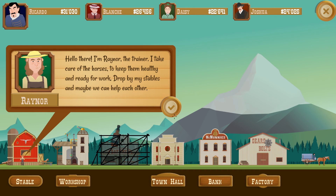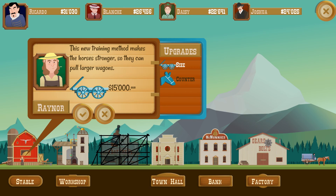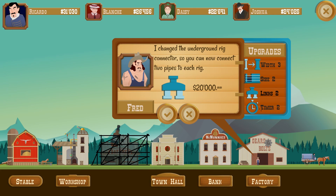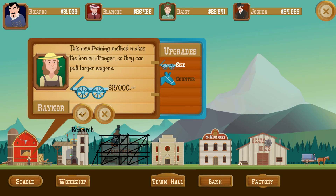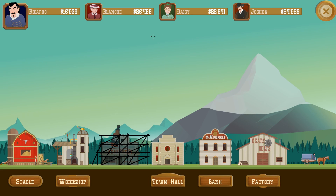Alright, looks like we have a new option. Let's check out what the stable has to offer. Right now we can upgrade either the size or the counter. Not sure which one to do — the counter I think is useless because all it does is show you how many horses you have and I can kind of keep track of that on my own. So why would you even buy that? Alright, let's upgrade our size. I'm going to keep my $16,000 and let's go make some bids.